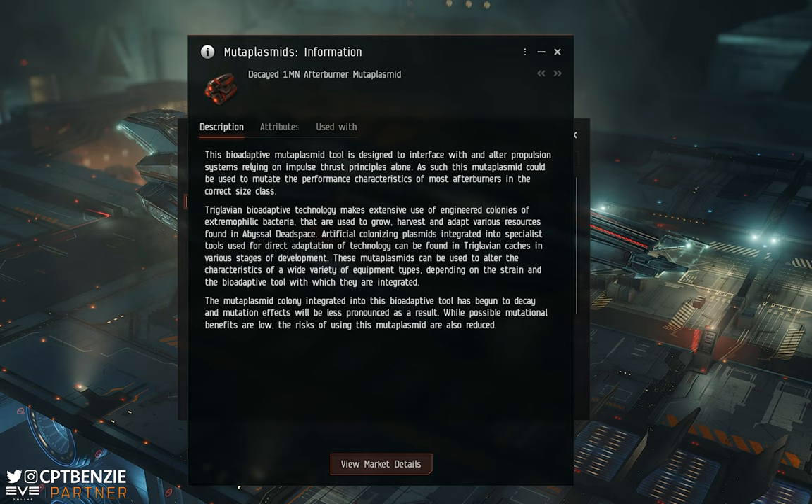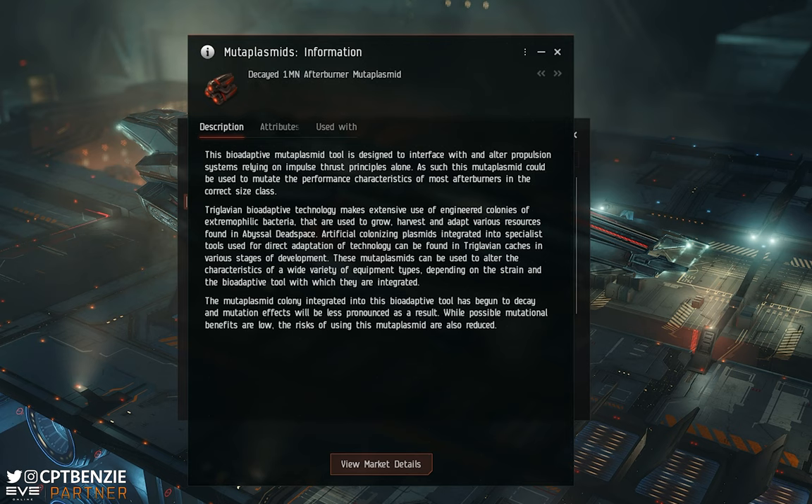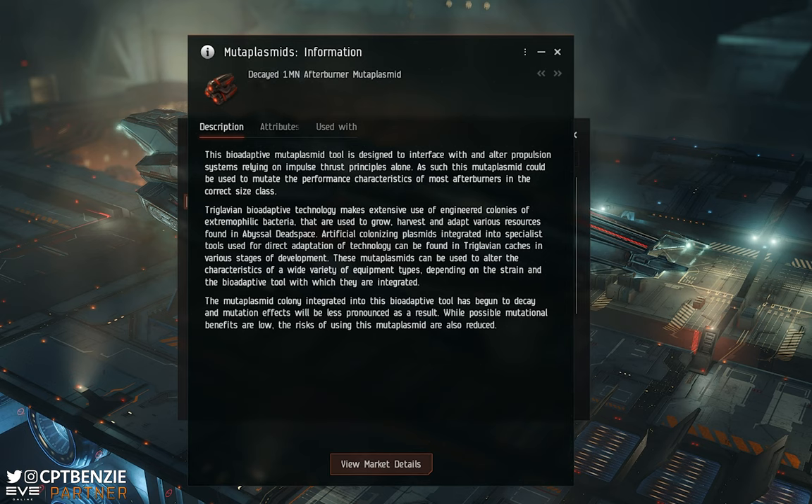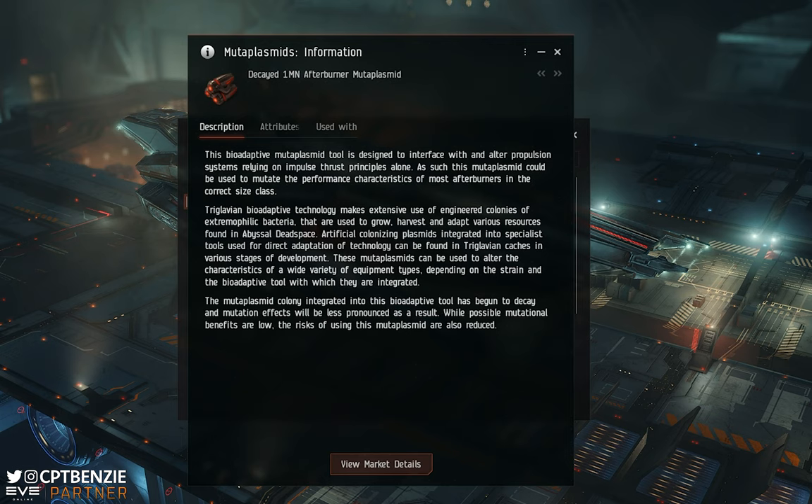The description notes that the mutoplasmid colony has begun to decay, so mutation effects will be less pronounced — possible benefits are low, but risks are also reduced. That's the fluffy way of telling us this is a Decayed type. Decayed are the lower tier of mutoplasmids — essentially the baseline version. They don't modify stats a huge amount, but they are still massively beneficial if you get really good luck with them.